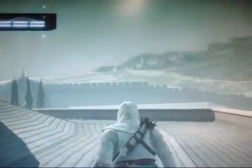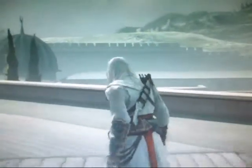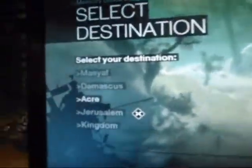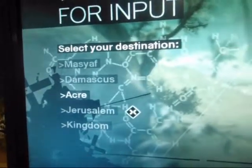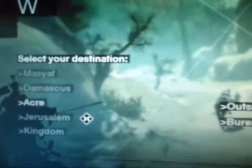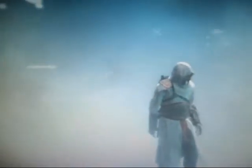Our next stop is Acre, which I've never visited either. I'll just show you all the Middle Eastern places you can visit in this game. Now I'm going to visit Acre. If you actually want to enter the city manually, there's nothing much to see — it's just a long road with trees and crusader guards. I can climb out of the assassin's office and see the sea.